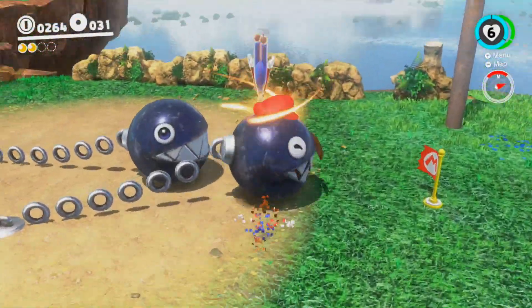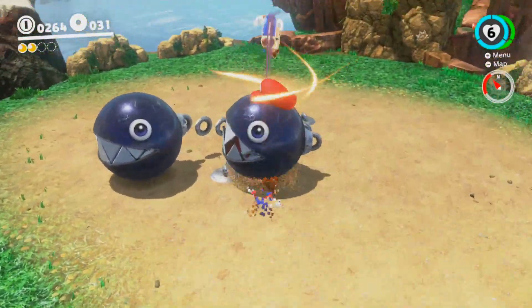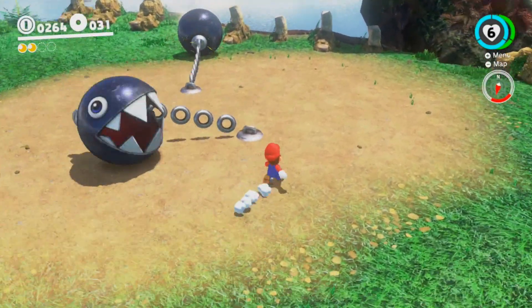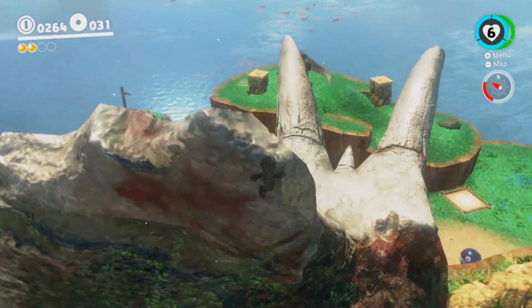If you take control of these two chain chomps, you can actually break all these rocks over here — I don't think there's any purpose to it yet. Usually, if something is glowing, it means there's a moon hidden inside of it. None of this is glowing yet, so I think the game just kind of wants us to continue to the boss of the kingdom. This can be a little finicky trying to get the two chain chomps to not interfere with each other.